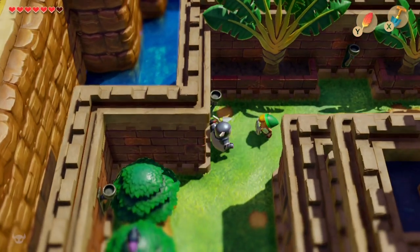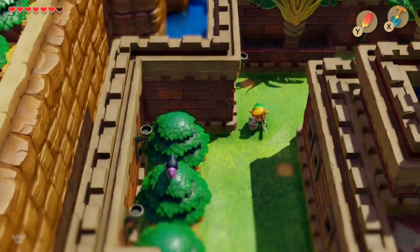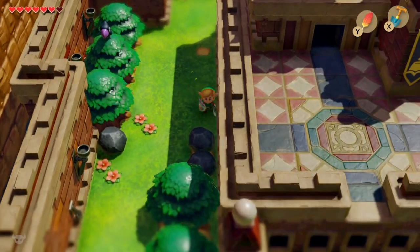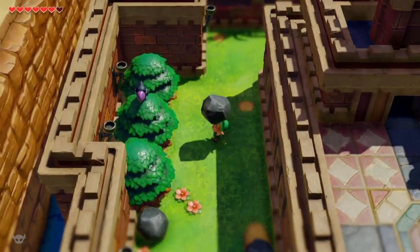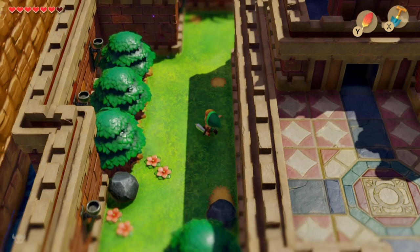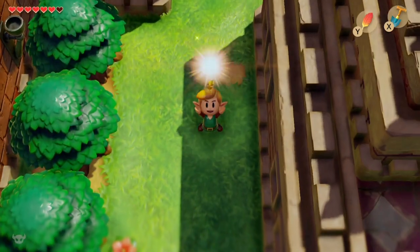Now we're in, we've got to get hold of five golden leaves, and we're going to get these presumably by killing various people who are holding on to them. That macaw is looking a bit suspicious — there we go, so this is the first of the five golden leaves.